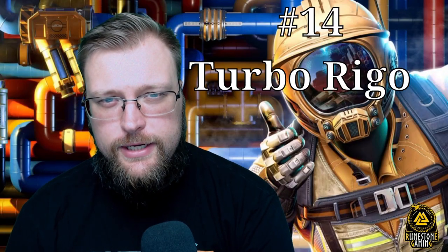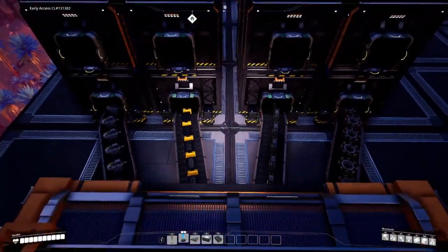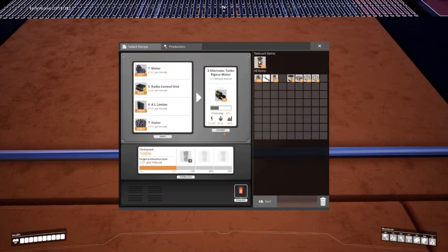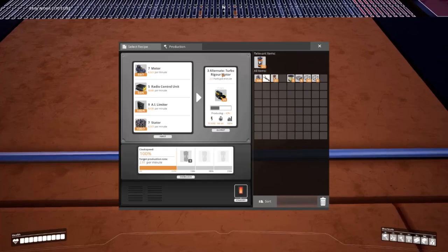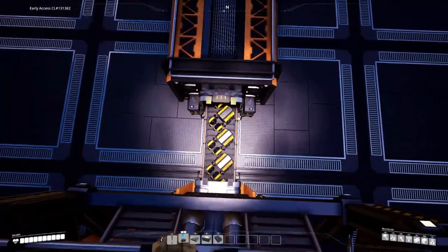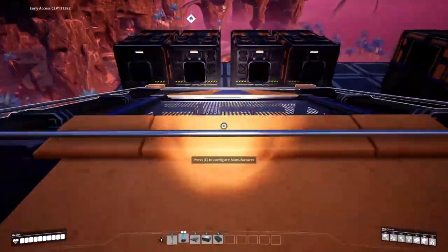Sitting at number 14 is Turbo Rigger Motor. It's incredibly essential endgame in terms of maximizing your Turbo Motor Farm. Not only that, outside of the supercomputers needed for the radio control units, it's oil-free and heatsink-free.